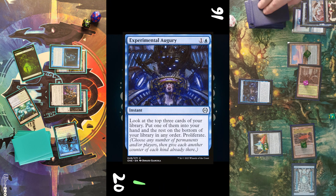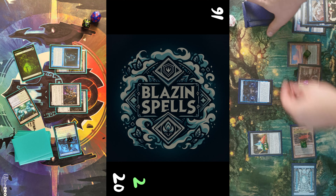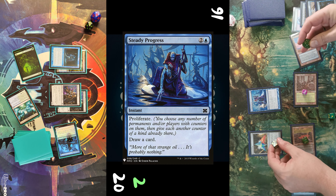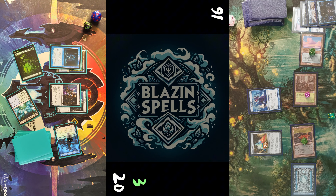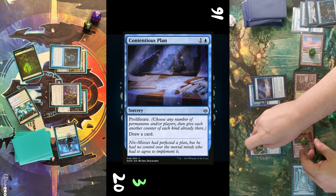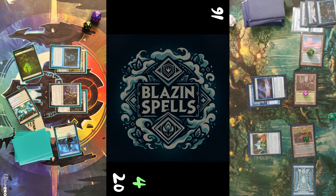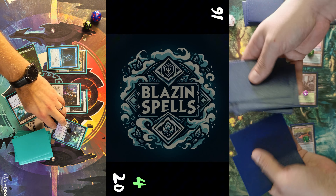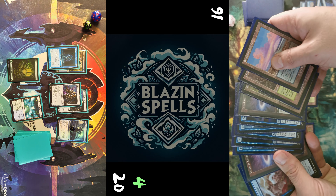Next, he taps his Island and casts a Pentate Prism with two counters. He sacrifices his Skerry to cast Experimental Augury — again proliferate, select from top three — and casts another Steady Progress by tapping his Skerry and removing one counter from Pentate Prism. He proliferates my poison counters and board state. Then he uses his mana from Pentate Prism to cast another Contentious Plan, which proliferates his board, my poison counter, and draws him a card.